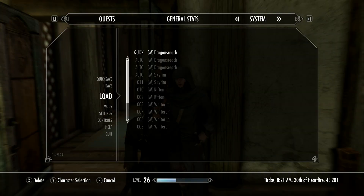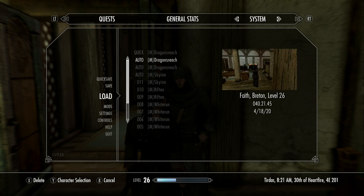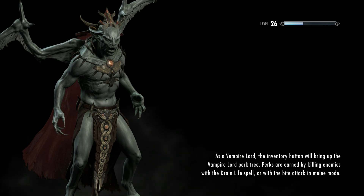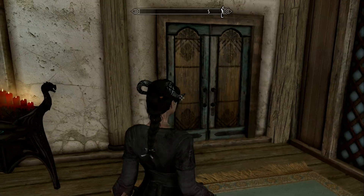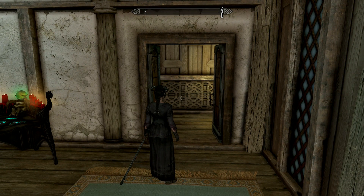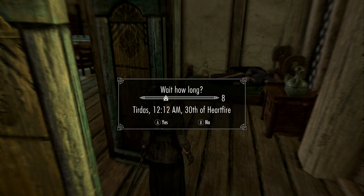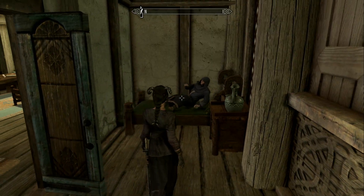Let's do a reload on this game — let's reload right there in Dragonsreach and give the game a moment to reload. We'll walk over here and take our time. He's in bed — let's just wait until morning and bug him then. I'm trying to give the game time; I want the books to load properly and be in his inventory. They did last time, so I don't know what the difference is now.